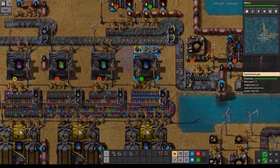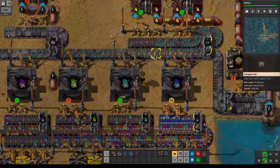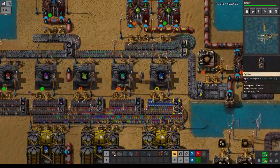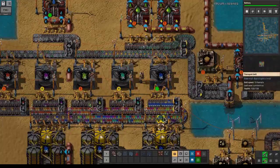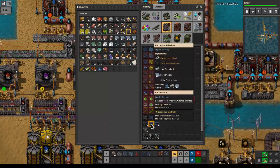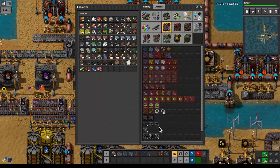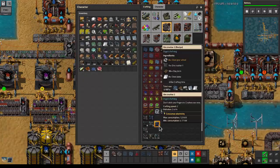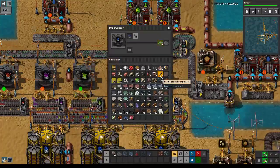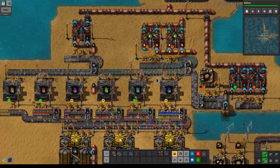These are slowing down output-wise — this is going slow because this is not keeping up. Let's upgrade some of these to ore crusher tubes. Let's create a couple of those, because the ore — oh, it looks like they're output limited now.